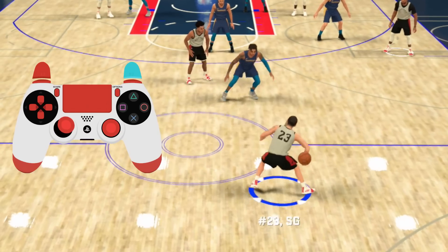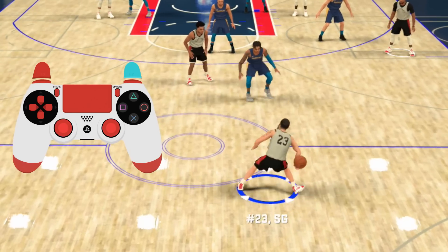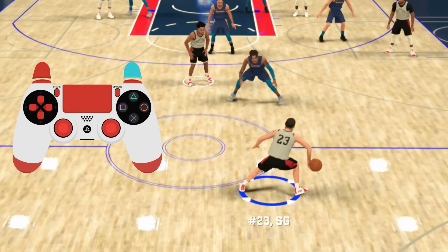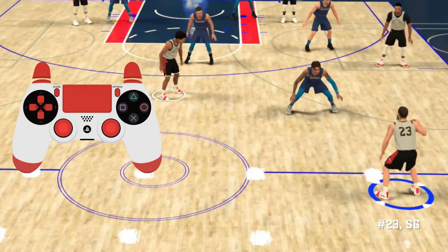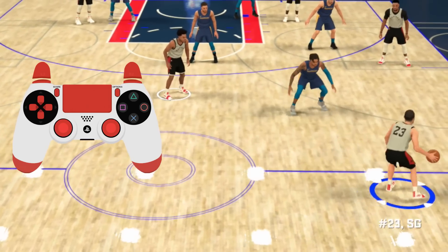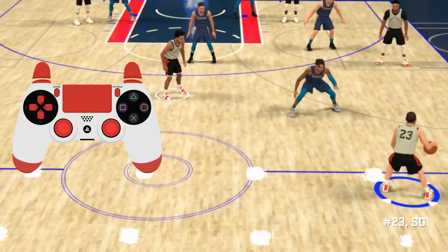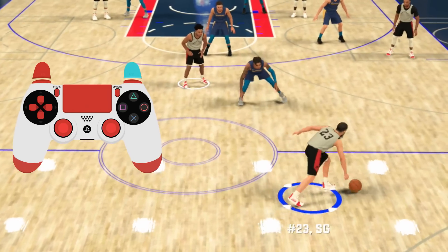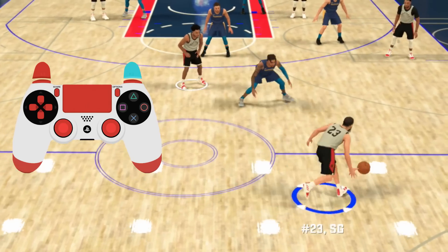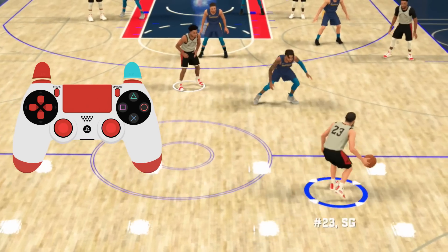Now we're getting into the whoopty. Warning: whoopty is not the same as last year — last year it was way more lethal, but this year it's like a great value version. With the ball in your right hand, hold R2, flick down on the right stick, and as soon as you do that, point your left stick to the top right. If you want to keep running, just keep running straight and flick left. For ball in your left hand: hold R2, flick down, point the left stick to the left, keep running forward, and flick the right stick to the right — that's great value whoopty.